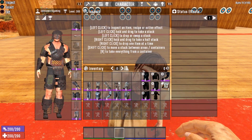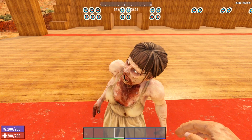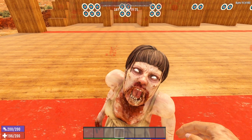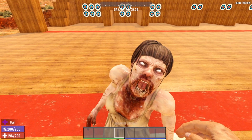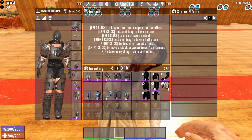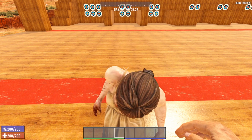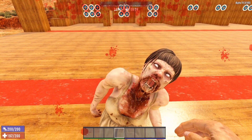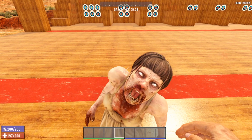Let's reset and get the scrap armor on. There we go, a full set of scrap armor. Zombie Arlene took us down four hit points this time. Let's reset and throw on the iron armor. Now we've got a full set of iron armor on. With the full set of iron we took three points of damage.